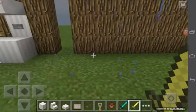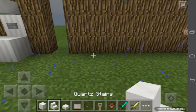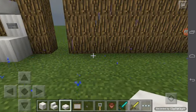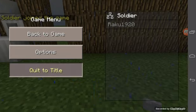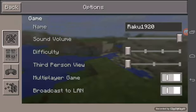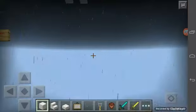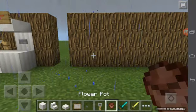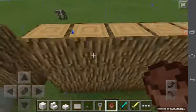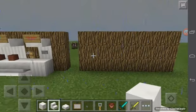For the ingredients to build this thing, you will need: a pillar quartz block, quartz stairs, quartz slabs, paintings, a button, trip wire hooks, and finally a flower pot.